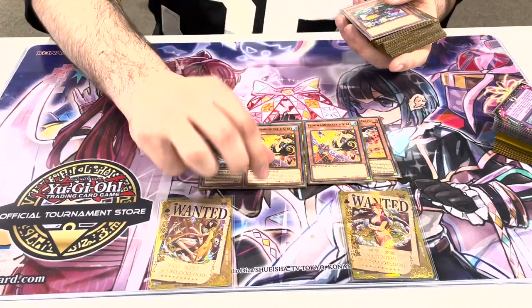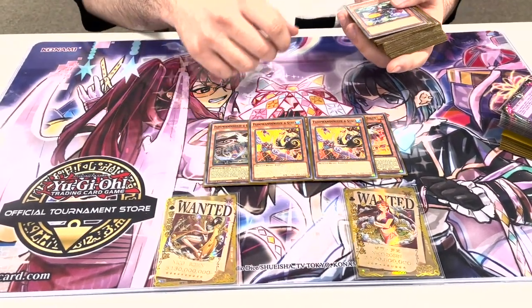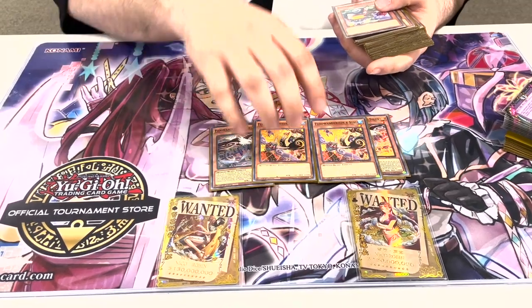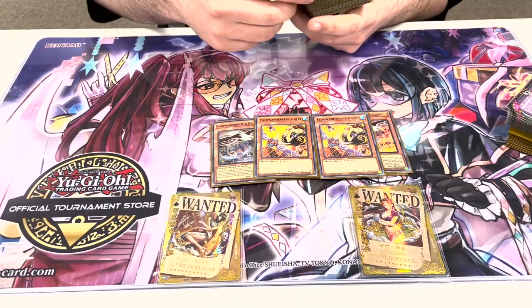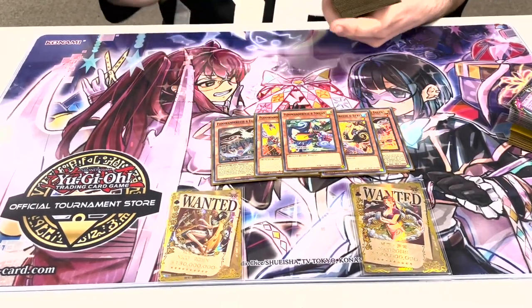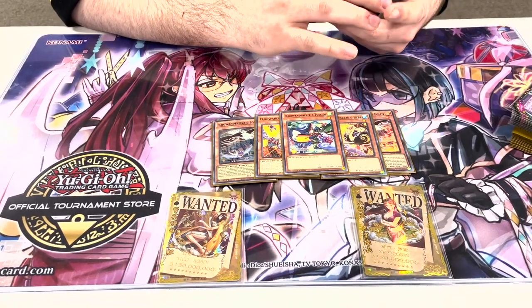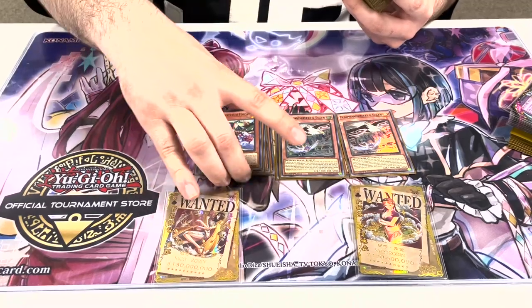2 Ostrich — DD Crow, but not a crow. He's an ostrich. This card's really good, especially because sometimes you can search him with Robina on your opponent's turn and then get rid of their D.D. or whatever. 1 Toucan gets you a banished one back. He's okay, but he has cool implications with the map.